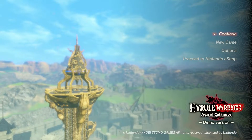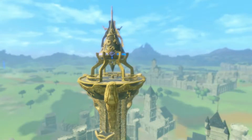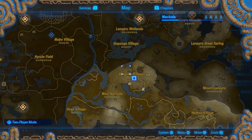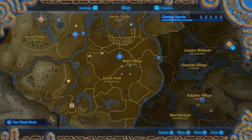Hi everyone, welcome back to another Hyrule Warriors Age of Calamity video. I am Dom from the Game Looters. Today we are going to be jumping back into Hyrule Warriors Age of Calamity and we're going to be talking a little bit about how to get Mighty Thistle and how to get Amaranth, and specifically how to farm it.